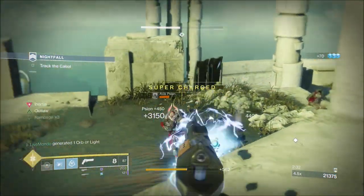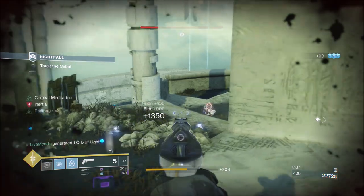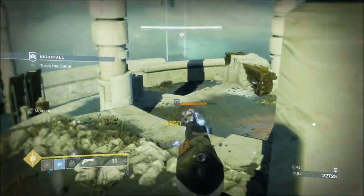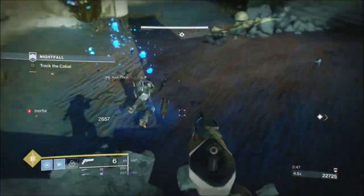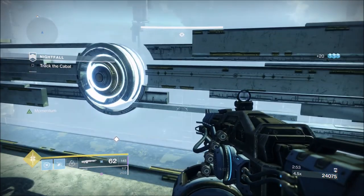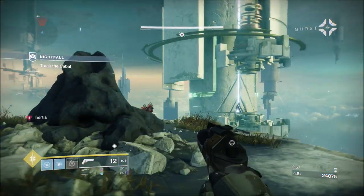So if I had my super coming in somewhere about here, the next place I will definitely use it is the next area. And as you can see, we've got a couple of kills there and we've dropped some heavy. If you're red bar, make sure you've got your health back before you re-engage. We've got our super, so the next area we're going to pop it — that gives us two or three areas to get our super back, because we need it for the end section.